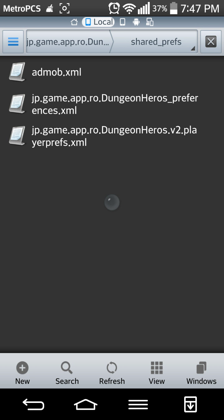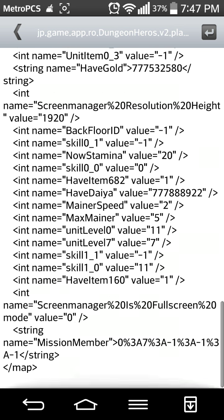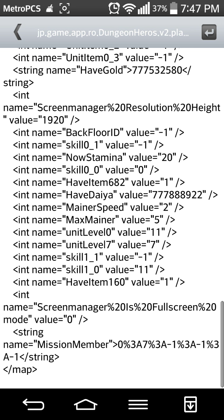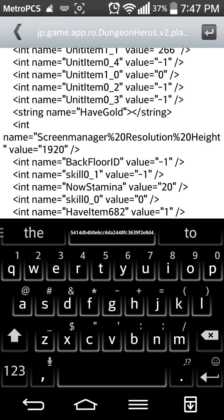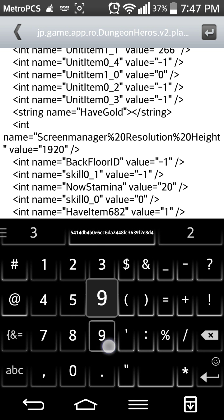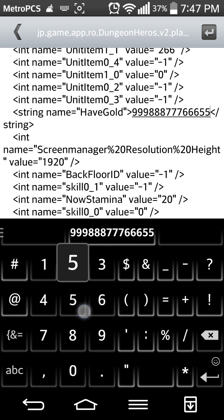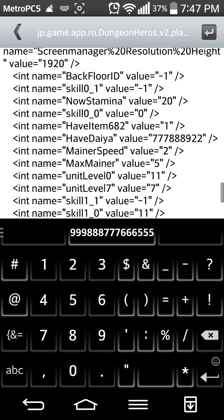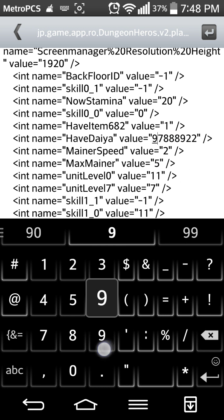The third file: jp.game.app.dungeonheroesv2playerprefs — open it up with any file editor. Go down to the bottom and you will see 'have_dia' and 'have_gold'. Just edit the gold amount to anything you want — we'll do 999, 888, 777, 666, 555 — and for the diamonds we'll just change the values to nine.